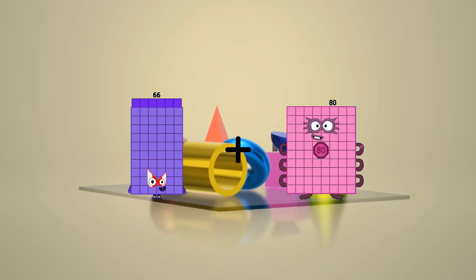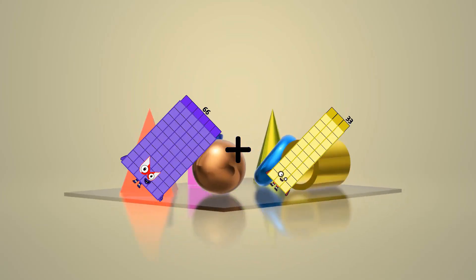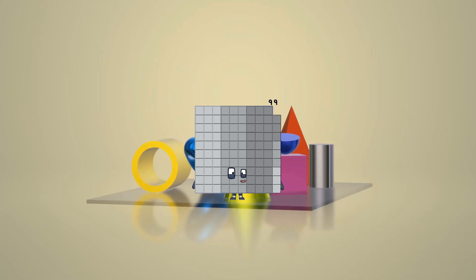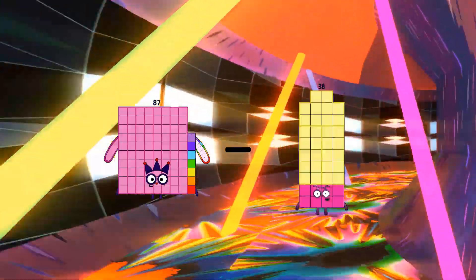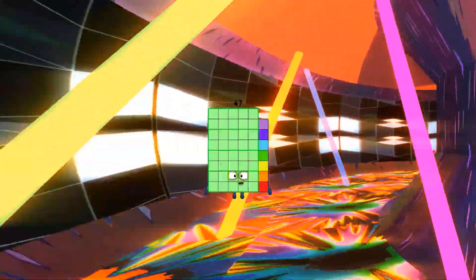66 plus 33 equals 99. 87 minus 40 equals 47.